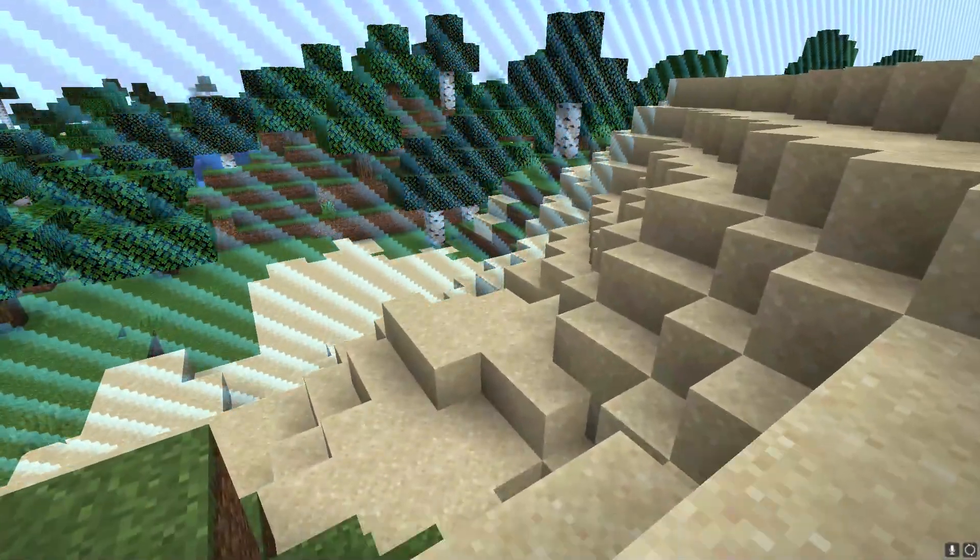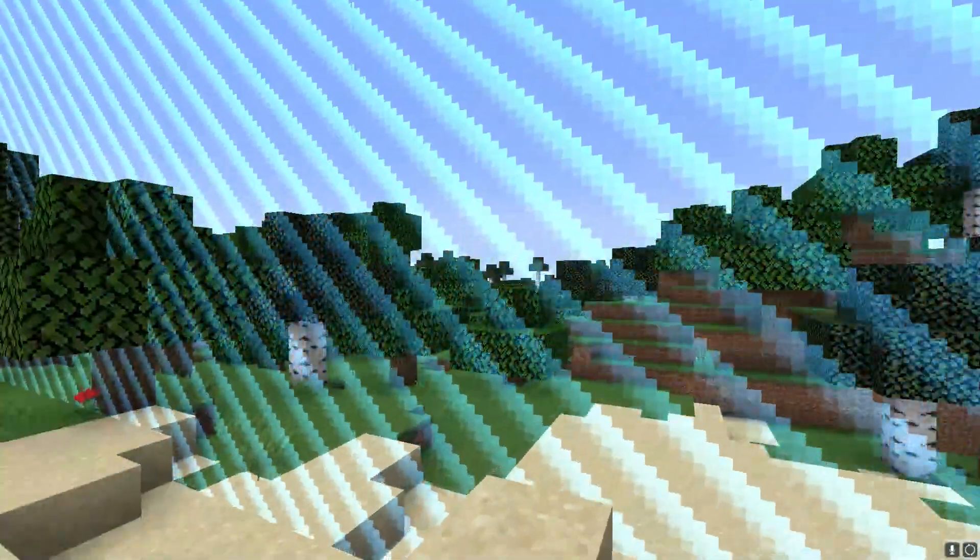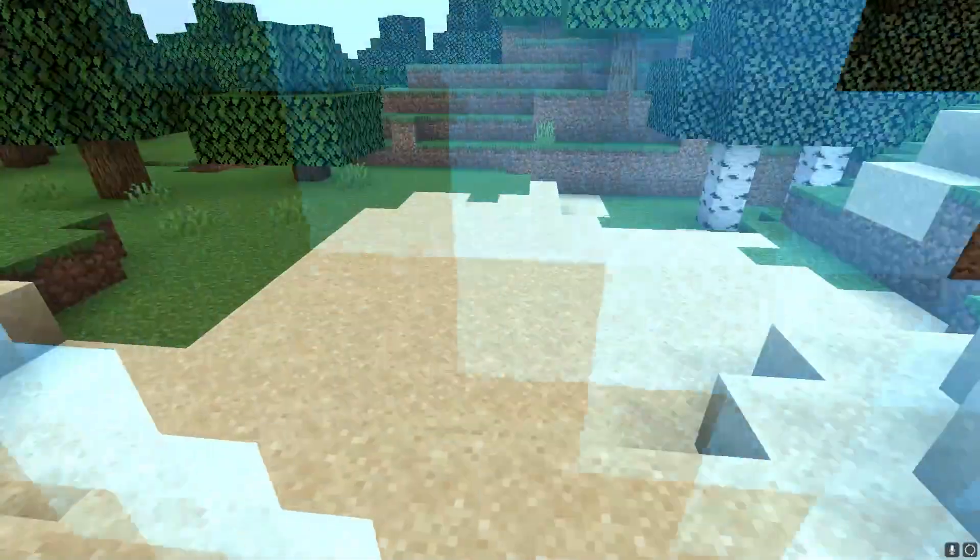World borders allow you to control how many chunks and blocks are generated, improving performance and reducing hardware stress. Other uses are typically for game modes, minigames, and other similar activities.